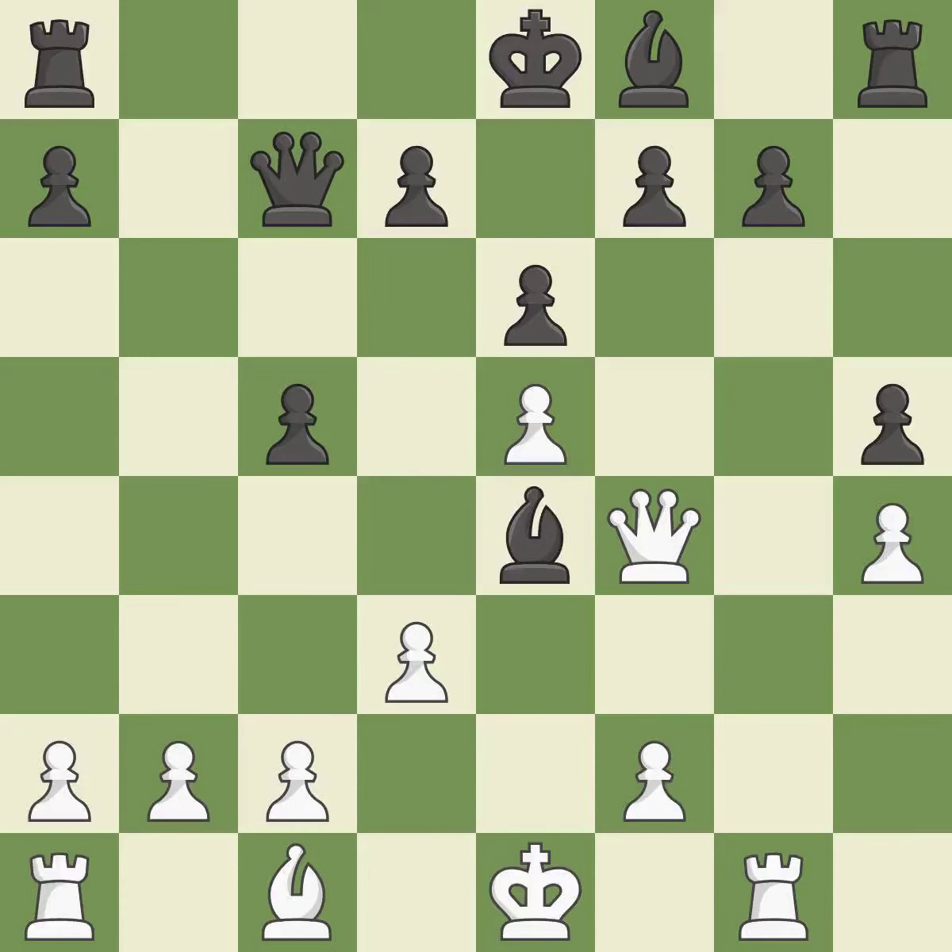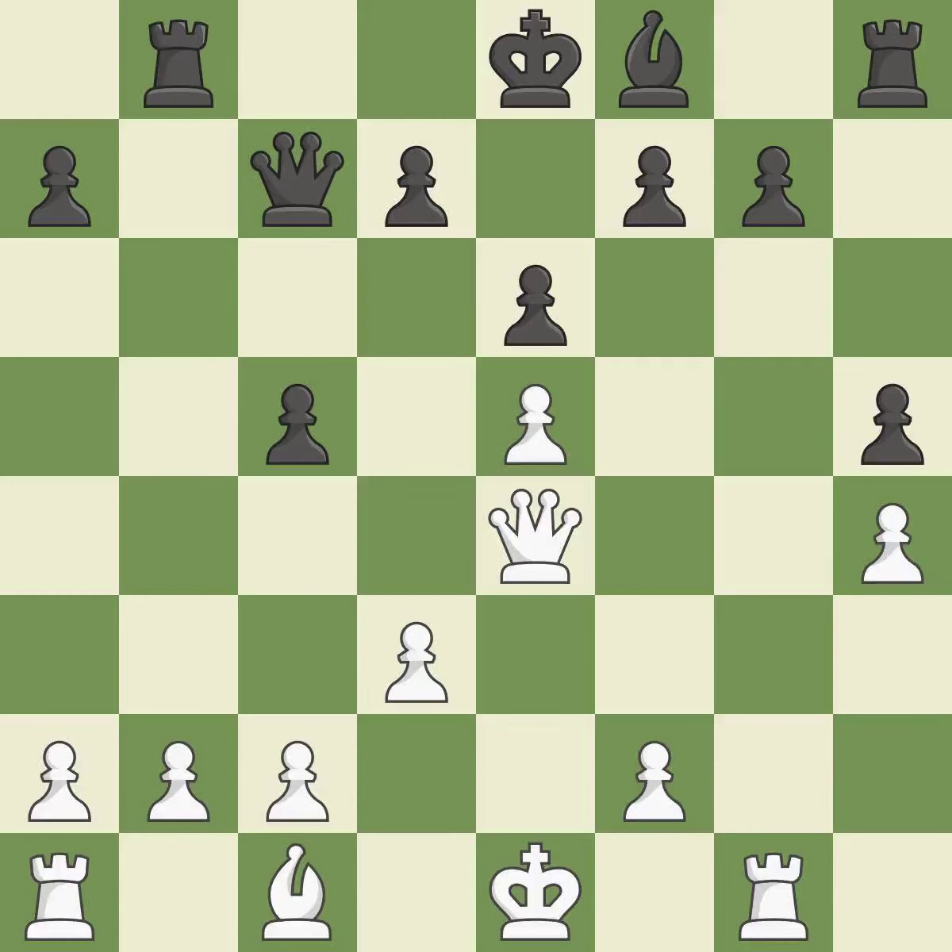This maintains the balance in material with a good trade. This prevents the opponent from being able to win a pawn — it is best. Takes back — it is best. This develops a rook off its starting square, getting it into the action — it is best. That's what I would have recommended; it is best.